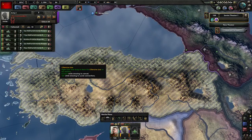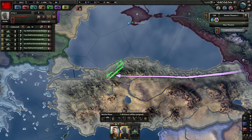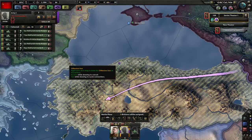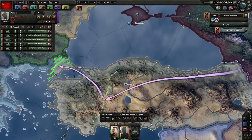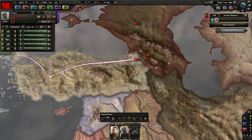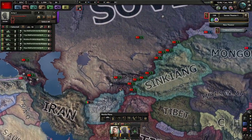Attack order, something like this, followed by crossing the straits, going to invade Turkey and Xinjiang.